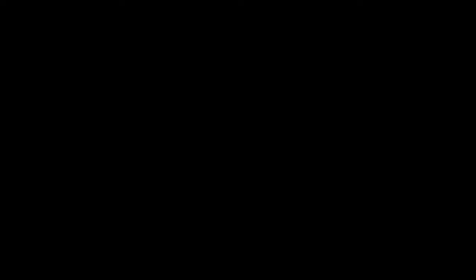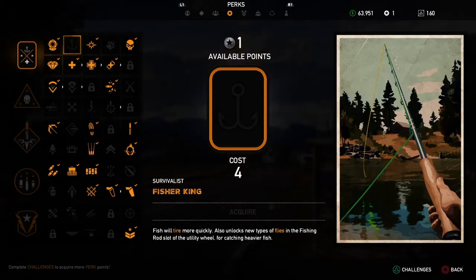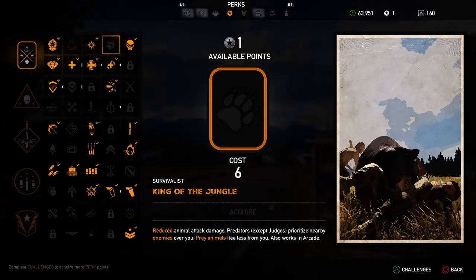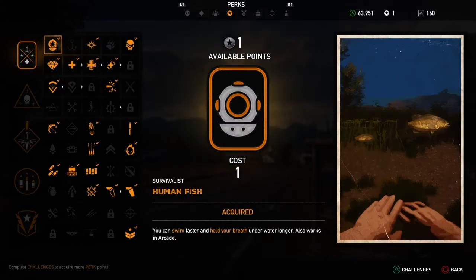I would say if you're going to do this mission, you're probably going to need this one right here — Human Fish. You can swim faster and hold your breath underwater longer. I don't believe there's any more upgrades for being able to swim underwater. So I've already got that.